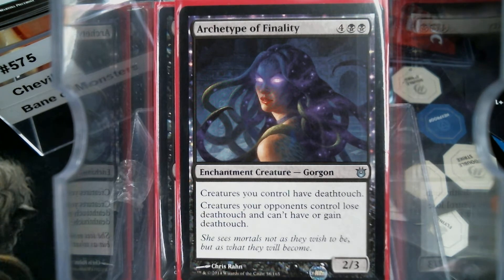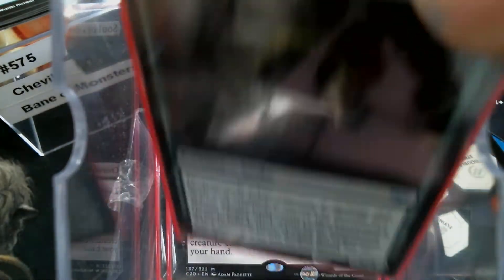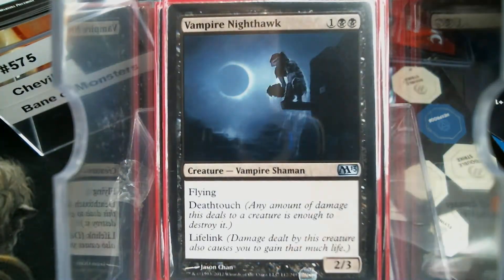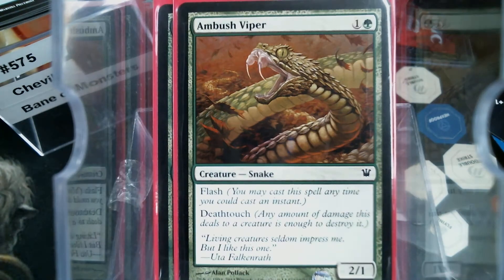The Archetype of Finality does seem kind of weird since they all already have Death Touch, but this is going to give Death Touch to your mana elves and other things. Most importantly, it's going to take it away from your opponents, just in case. Soul of Innistrad's good. Skullwinder, Vampire Nighthawk, and then the Vampire Nighthawk that doesn't fly. Deadly Recluse, Ambush Viper — I call it the Green Doom Blade because it has flash and you just flash it out as a blocker. I love it.